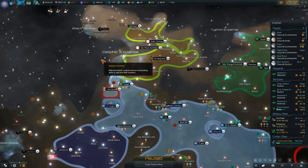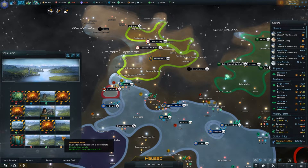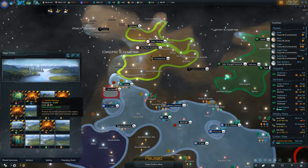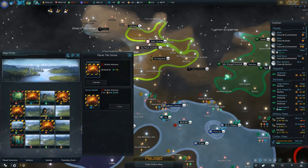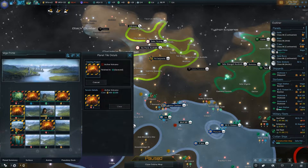Colony established — we've got the Vega Prime Colony! So we're going to start clearing blockers because we want to do that now. I could put in the governor to give me a reduction in cost, but we have so many energy credits, who cares.